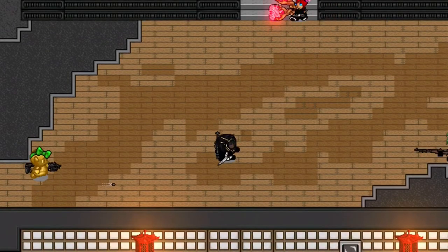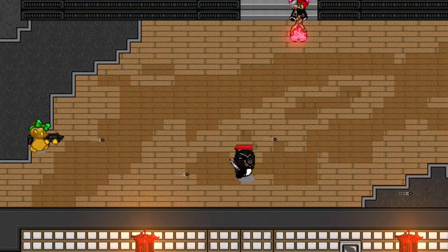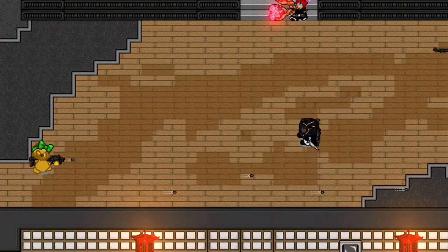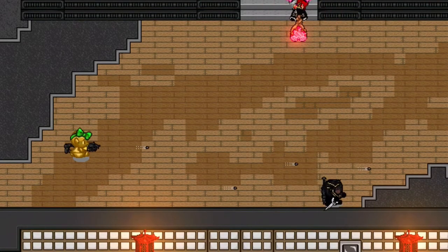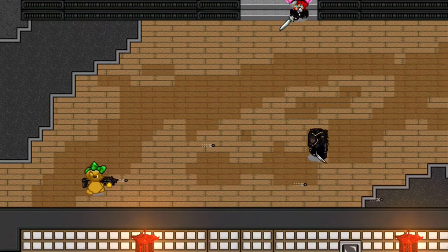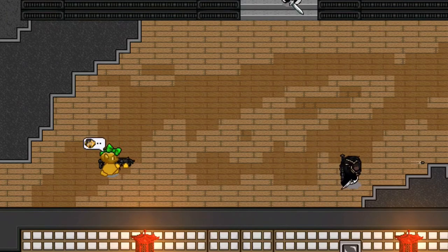Welcome back to iMagicSparringSchool. Today we will be talking about a topic that you all want to know about, which is of course dodging. Dodging defines the outcome of the match — dodge and you'll win, don't dodge and you'll lose. Today I will be teaching how to improve your dodging and when to dodge bullets.